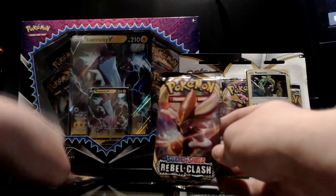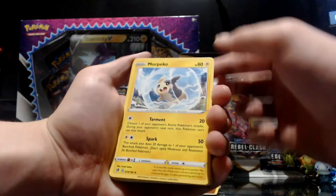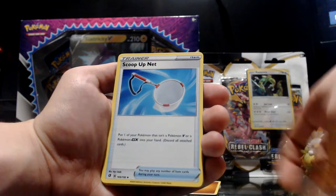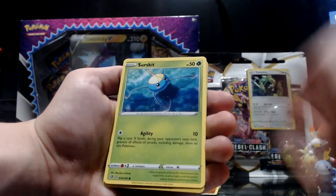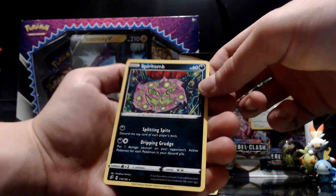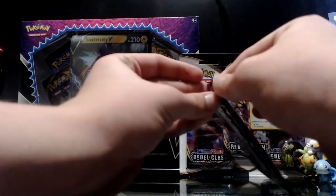Now let's get into two Rebel Clash packs — I'll go with the water one first. We got Morpeko in the water wheel — got one of these last time. A Scoop Up Net, Heracross, Vullaby, Dreepy, Magmar, Yamask, Surskit, reverse holo Surskit right after, and then a Spiritomb — looking like a vomit puddle from someone drinking lean. All right, that is six packs.